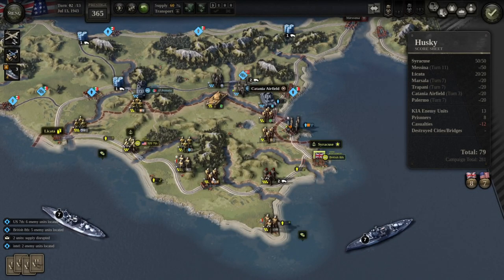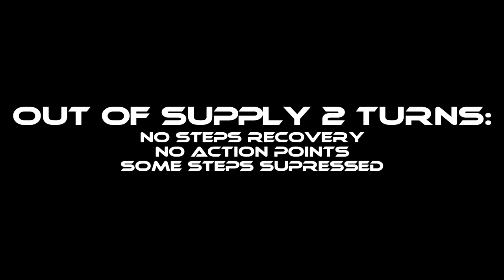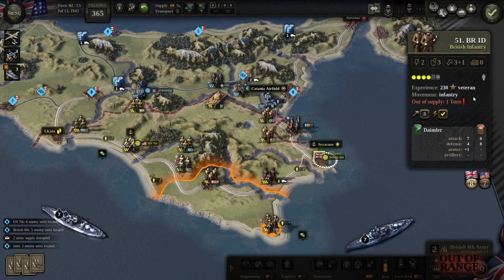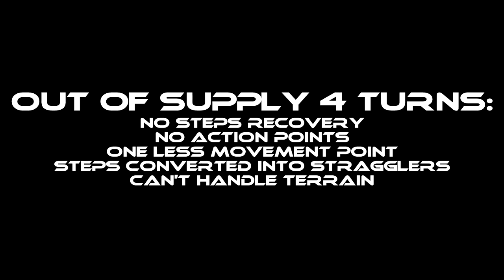What happens if you or the enemy are out of supply? Out of supply for one turn: you will not recover any previously suppressed steps — not a big deal. Out of supply two turns: you won't recover suppressed steps, you'll have no action points, and some steps will be suppressed — for green units three steps, regular two steps, veteran or elite one step. Three turns out of supply: no action points, the enemy gets one less movement point than normal against you, all steps will be suppressed, and you can't handle terrain when moving. Four turns out of supply: all the same effects as three turns, but three steps get converted into stragglers. If you manage to keep the enemy out of supply long enough, they're going to completely fall apart — that's a big part of the game.